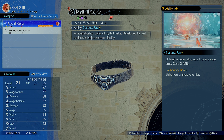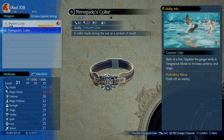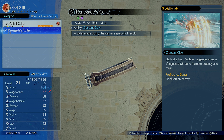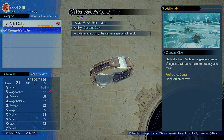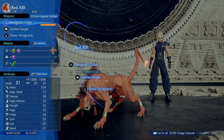This one does 60 damage and this one does 62 damage. We get the Crescent Claw move which slashes at foes — deplete the gauge while in Vengeance mode to increase potency and range. This is actually a pretty good move and does a decent amount of damage.